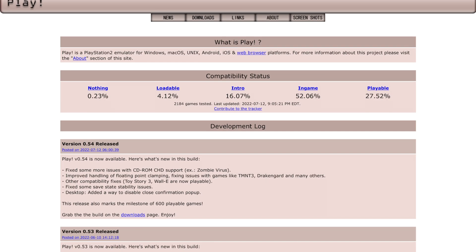They also added more compatibility for some games — Toy Story 3 and Wall-E, which weren't playable before, are now fully playable. They also fixed some save state issues, which I think I mentioned back in the 0.52 update — there was an error with save states that was making the emulator crash completely. They're still working on some of those fixes because apparently there are still some issues when it comes to save states.